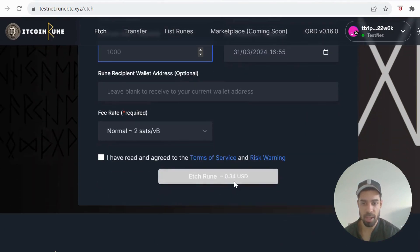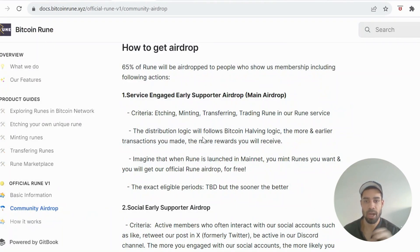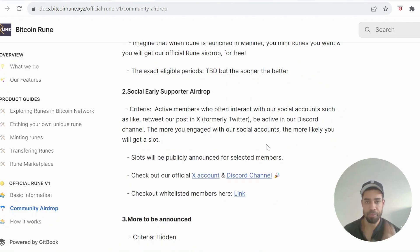Looking at the docs, the criteria for being eligible for the airdrop is: you need to do etching, minting, and transferring — which we've just done — and also trading on their marketplace. The marketplace is not available yet, so once that's live we'll get that done too.